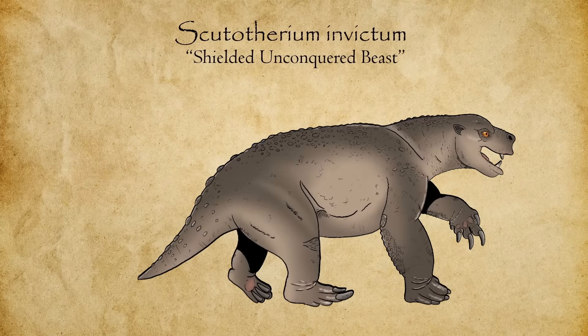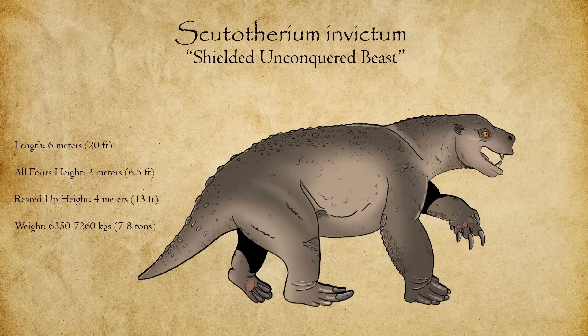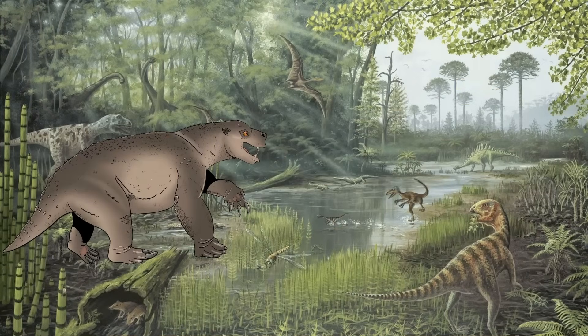The result is Scudotherium invictum — the shielded unconquered beast. Scudotherium is an impressive, heavily built mammal, measuring six meters long, two meters tall at the shoulder, and weighing a staggering seven to eight tons. Its body is robust and muscular, with a broad torso built to withstand massive forces. The forelimbs are both powerful and shielded, with large claws used for stripping vegetation, while reinforced bony osteoderms along the forearms and shoulders act as natural shields against predatory attacks. Its hind limbs are thick and pillar-like, supporting its enormous weight and allowing it to rear upright to confront threats or reach high foliage. Its skull is strong and slightly domed, with pronounced jaw musculature for efficiently stripping branches, and medium-sized eyes provide adequate vision in forested habitats, while the tail is sharp and muscular, aiding in balance when rearing up.